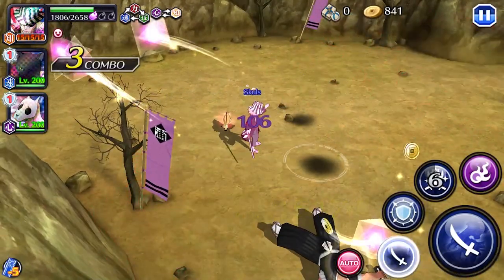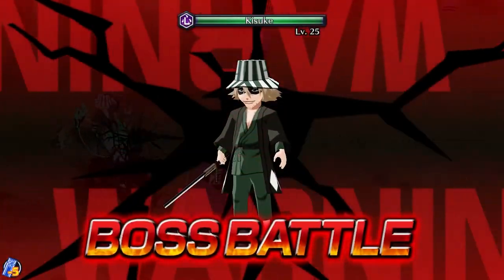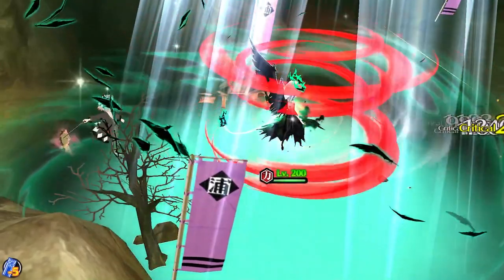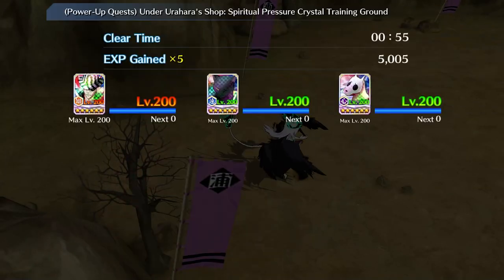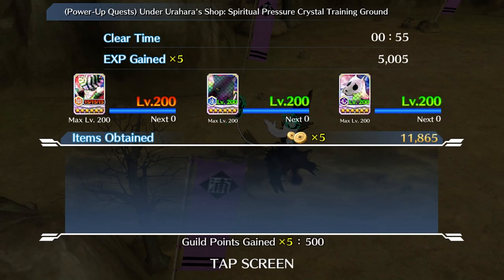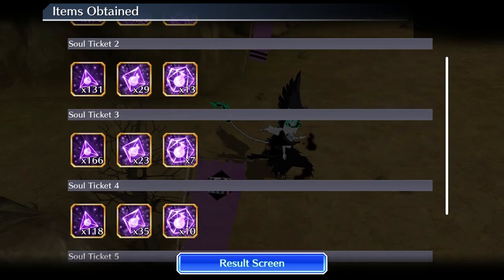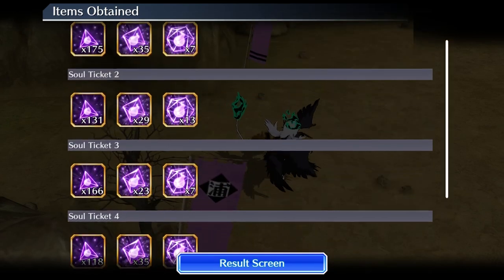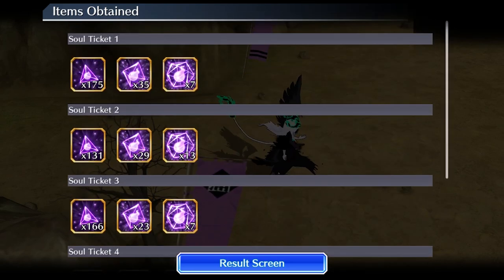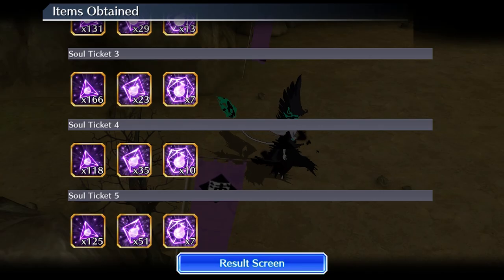This probably wasn't the best demonstration — the point event would probably show it much better. But here it doesn't really matter since anyone can clear this. It's more about the drops: how many crystals am I getting from the Kisuke training zone? Looking at the results times five to get an average across all five runs — without the hidden enemies issue he had a clear time of 55 seconds, though it could have dropped dramatically. On average he got about 150 small, 35 medium, and about 7 large crystals per ticket — definitely above average.